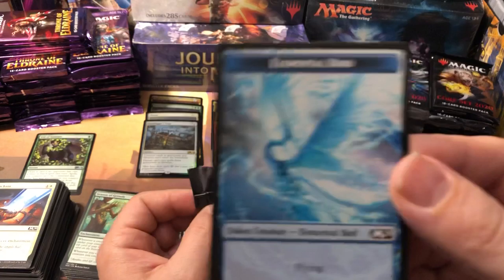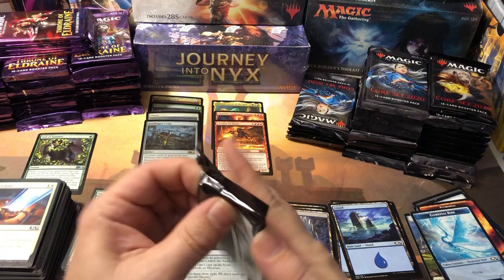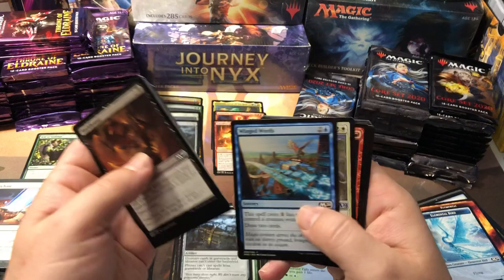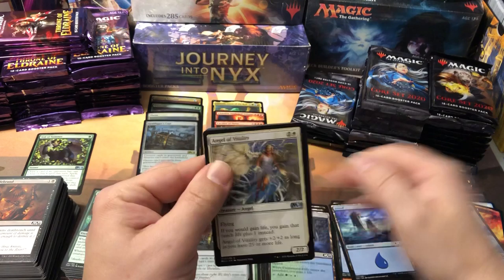Really cool artwork on the elemental bird token — nice little token. I get excited about tokens because we had to literally draw on an old mountain or something to represent tokens when we played. The tokens in this set are actually pretty cool. I like the fact that some sets put a token in every pack — that's awesome. I think they started putting tokens in all the packs and putting ads on the back of the tokens now. Some sets would put ads and then every like third pack you'd get a token — that was lame.